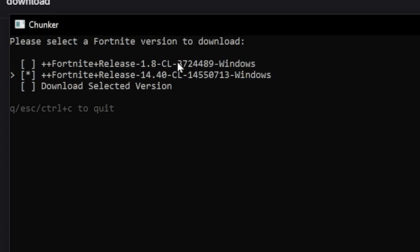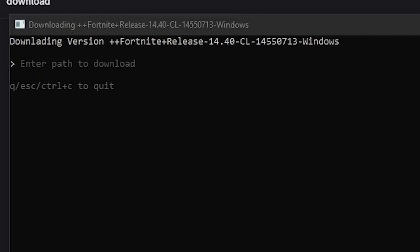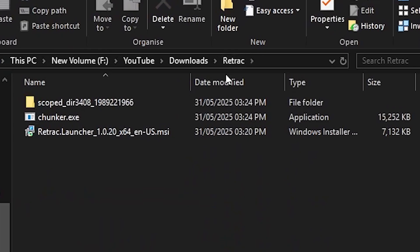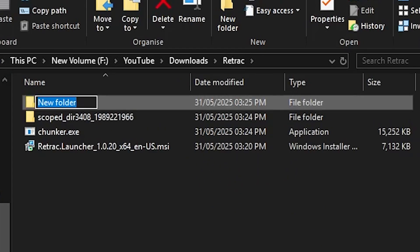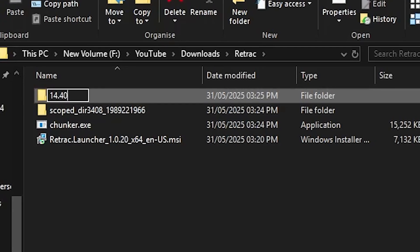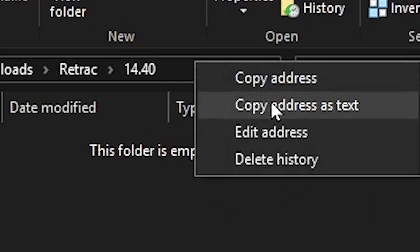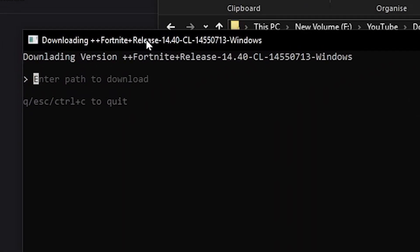Click on enter and then it will say download selected version. Click on enter on that and then it will say enter a path. Head over to your file explorer — I recommend going to your downloads folder where you installed Retrack. Right-click, go to new, then folder and create a brand new folder. I'm going to call mine 14.40. Press enter, then click on the folder, right-click up here and click on copy address as text. Go back to the launcher, press Ctrl+V, and press enter — that will paste it for you.